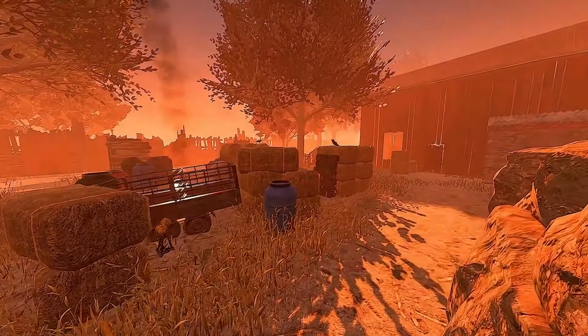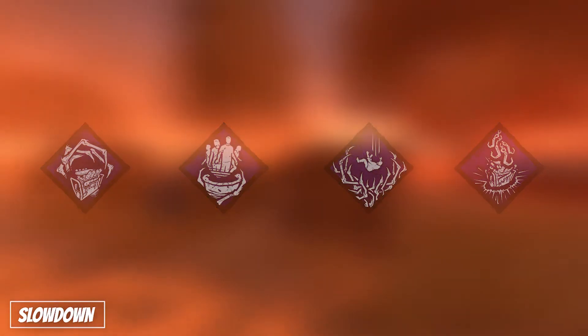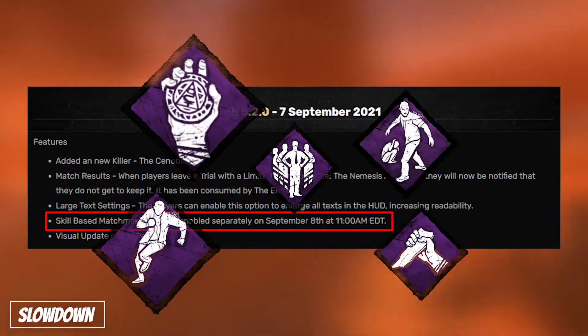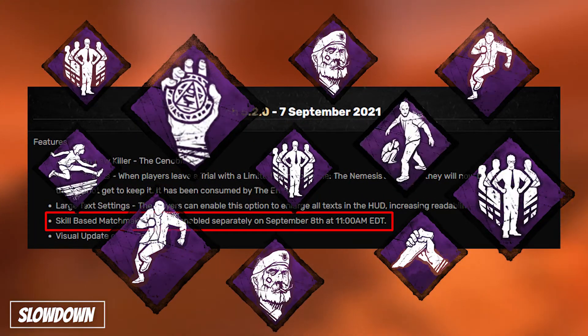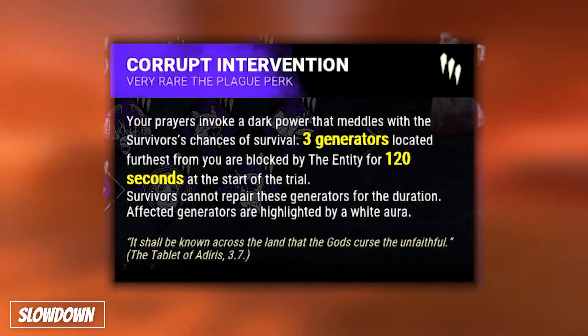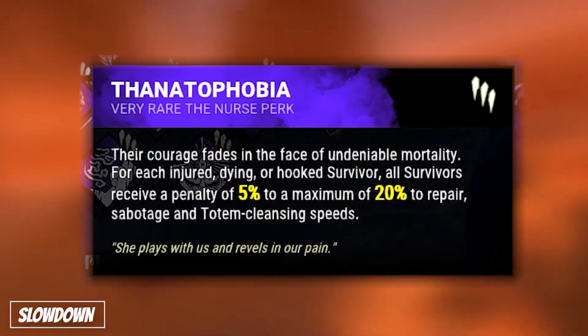And now our favorite — the third set of perks being slowdowns. Many people may choose not to run slowdowns on killer, and there's nothing wrong with that. However, with MMR being out now and many survivors choosing to play more optimally, along with stronger builds, you may find that as you improve, slowdowns eventually become necessary. The most popular slowdowns have been Corrupt Intervention, Hex Ruin, Pop Goes the Weasel, and even Thanatophobia for a long time.